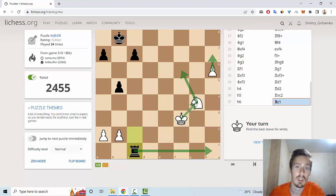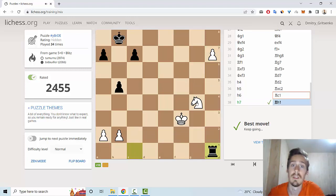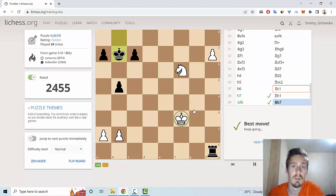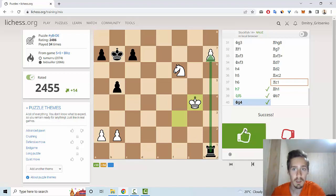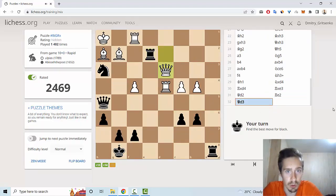The next one I can play King G4 and Knight H5, and promote my pawn. So let's play H7. Yes, and Knight F6 — of course this is an important move. And the next one, King G4, and Knight H5. Yes, this is the right way. The next one, he can play Rook H7, and I have one extra knight in this endgame. Let's go to the next puzzle.